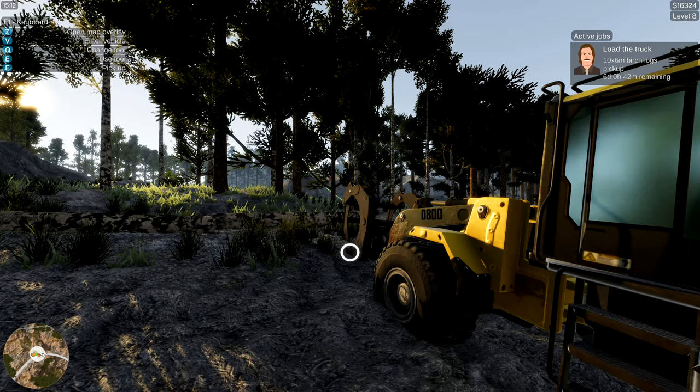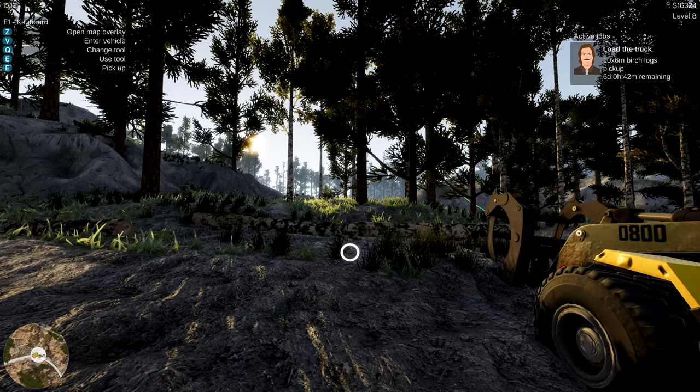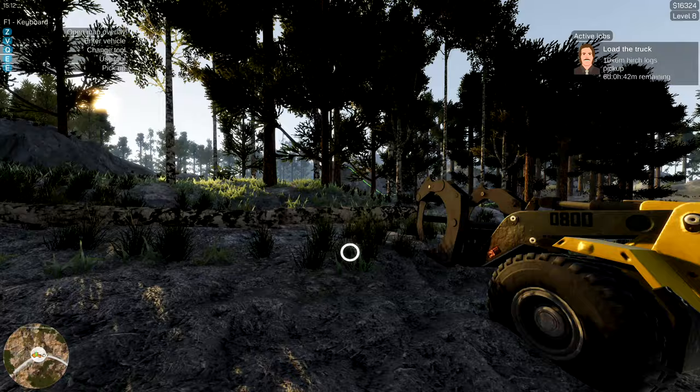Welcome back to Lumberjack Simulator, continuing career mode. I've been loading logs — I've got a contract to load ten 6-meter burst logs. It was originally 30, and I've been working through it. There's a truck up there, and every time we get 10 logs on it, it goes and delivers them. We're getting ready to load what I hope is the last three.